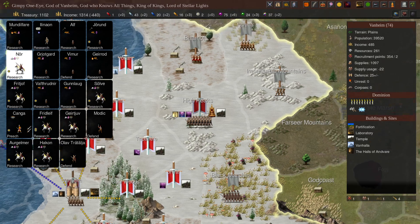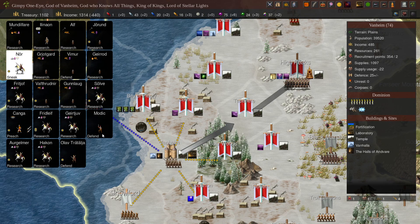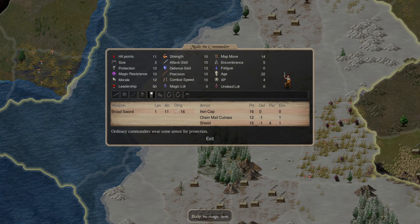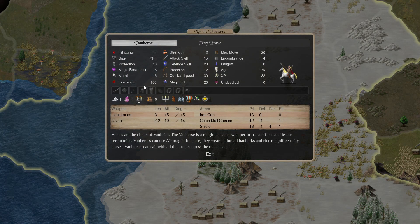Noor, bring Noor up here. Not the new commander, because he doesn't lead a whole lot — only 50. Noor is 100 regular troops, 20 magic, and no undead. That's okay.